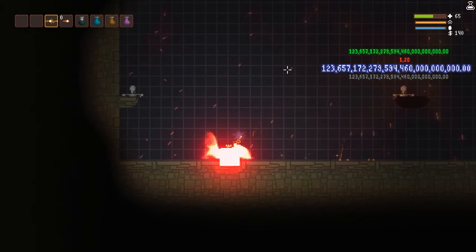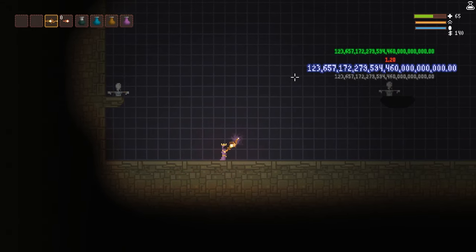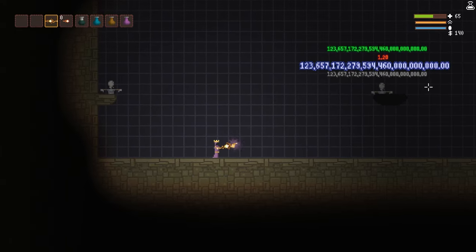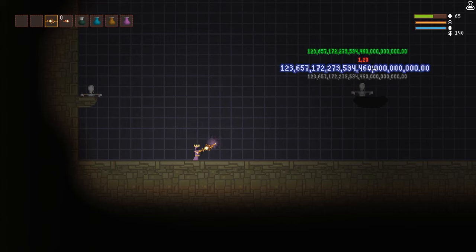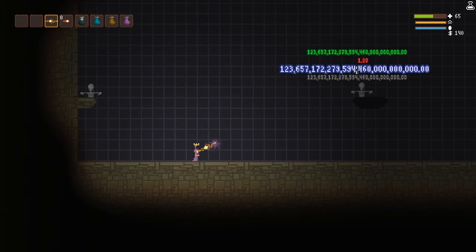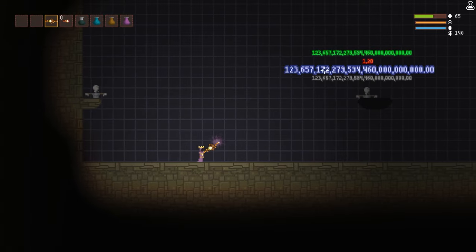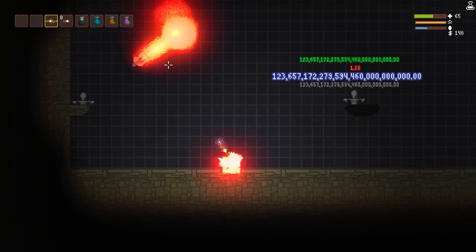Just how much damage? Oh, look at that — I don't even know what that number is. Let me look it up. Apparently it's a septillion, close to an octillion, which is 24 zeros — so it's 123 with 24 zeros after it: 123 septillion damage.